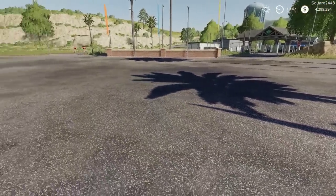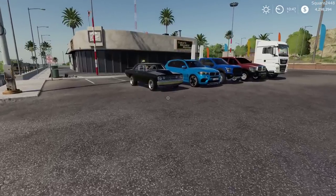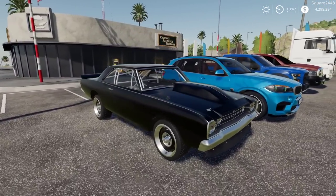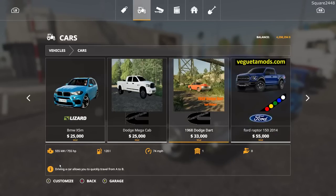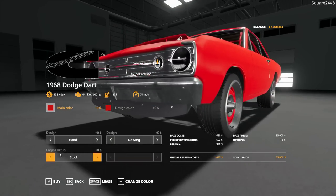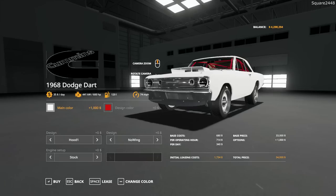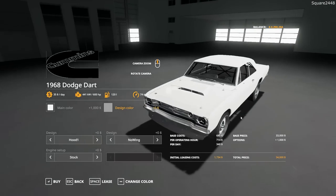Overall, one very nice Lamborghini. Up next, we will be taking a look here at a 1960 Dodge Dart. This looks to be kind of like a drag race car. In the store, it's located under the cars category. It has a starting price of $33,000. The main color is color changeable, and the roll cage on the inside is as well, which is nice.